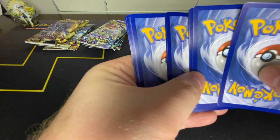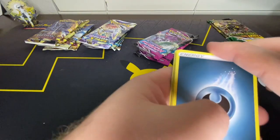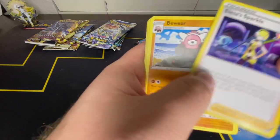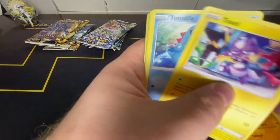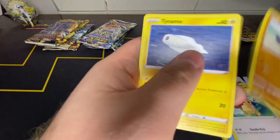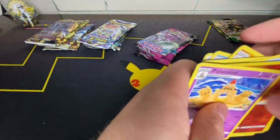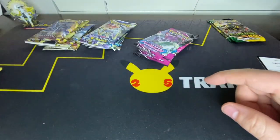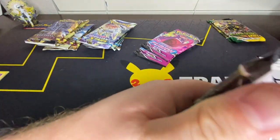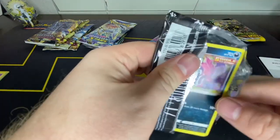We're gonna start with the Fusion Strike. Dark Energy, Croconaw, Elisa Sparkle Beware, Toxel, Totodile, Bunnelby, Clobbopus, Tynamo, Slugma, and Palossand. So a non-holo to start us out, but don't worry — in our 14 packs we'll hopefully have something really nice to show for it at the end.